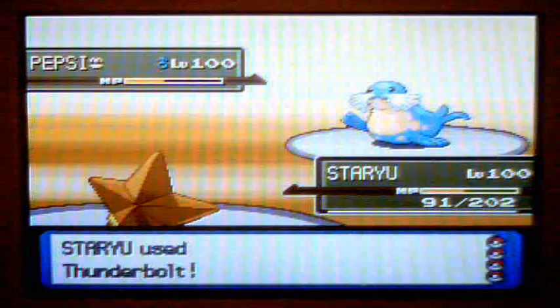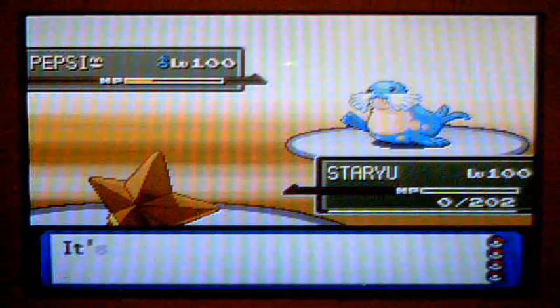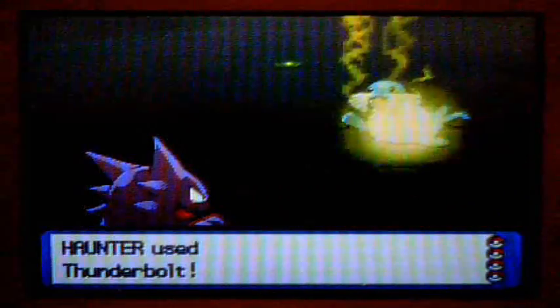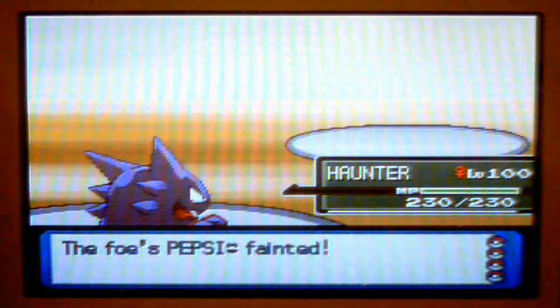I thunderbolt with choice specs, and Celio's actually did well over half of his HP on a non-effective hit, but it is stabbed, so whatever. I'm gonna bring in Haunter now, knowing that I could probably take it out with the thunderbolt. It does have higher special attack than Staryu, after all.